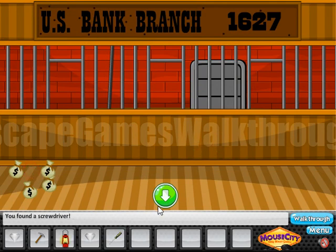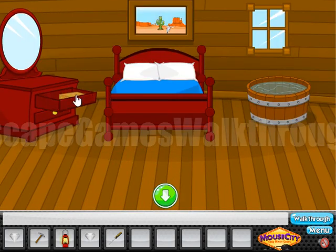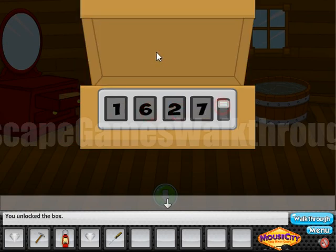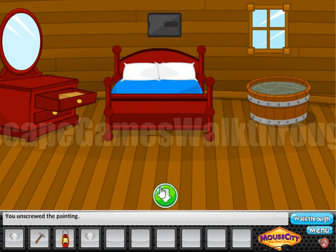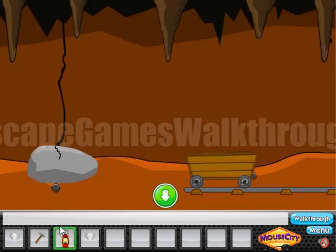Here we can take a screwdriver. Also here's the hint: 1, 6, 2, 7 — it is to be used here to open this box. One, six, two, seven — let's open it. It seems nothing has changed, but now we can use the screwdriver and open it. Now we need to find the last gem.